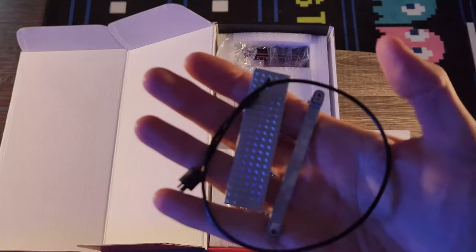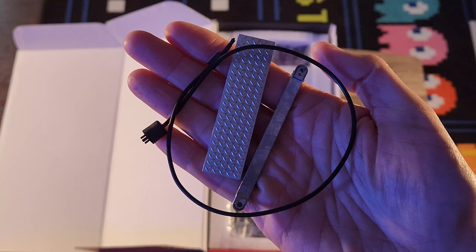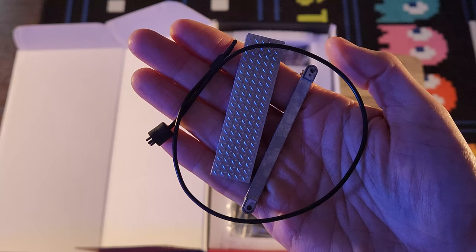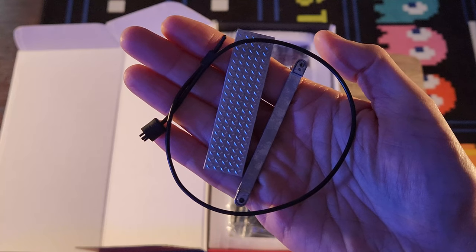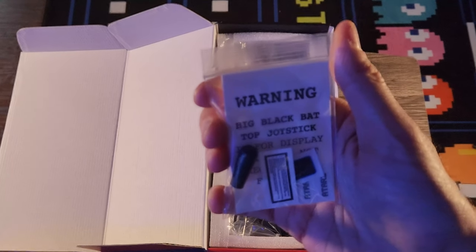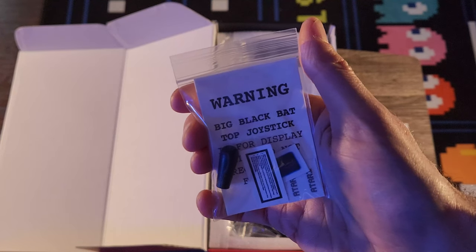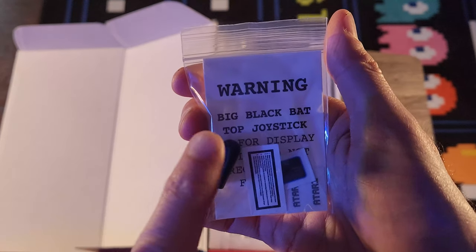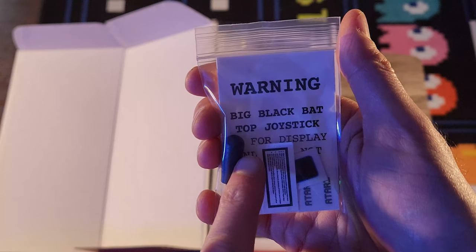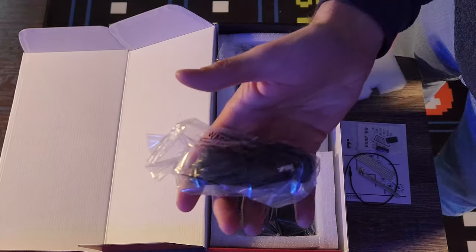Opening up the box, we'll start with a little baggie that holds most of the accessories. First we have the manual, which will tell you all you need to know to operate the game. Next up there are several little extras: a fake power cable, a coin door lock mechanism, a kick plate that you can stick to the bottom of the machine, and several mini coins. There's also another little bag that includes an extra bat top for the joystick and several Atari stickers.